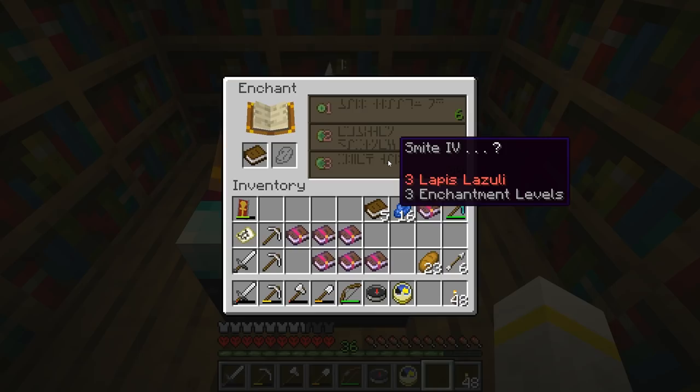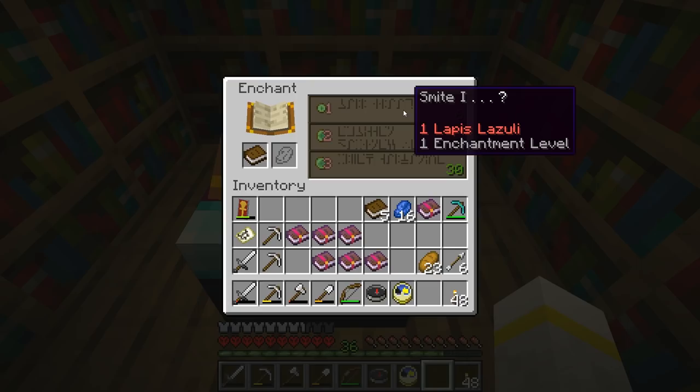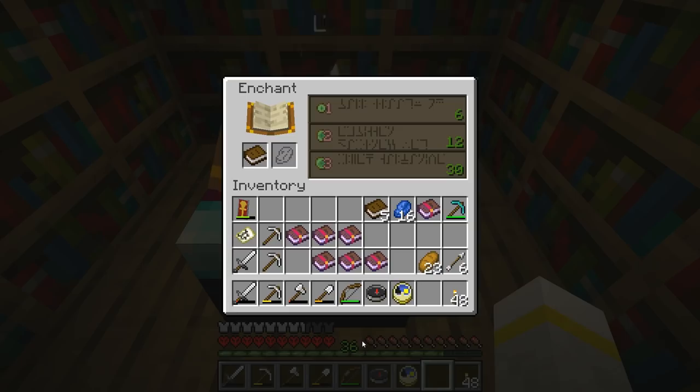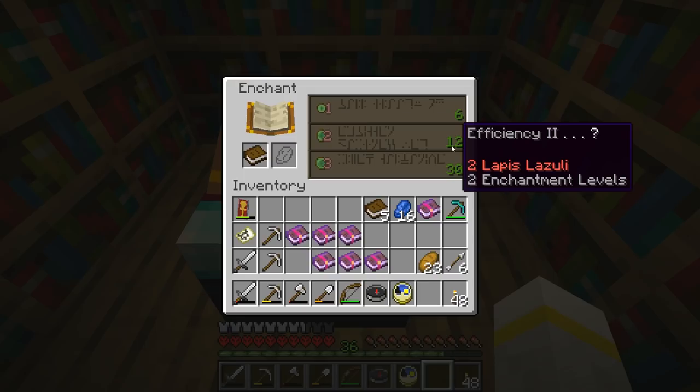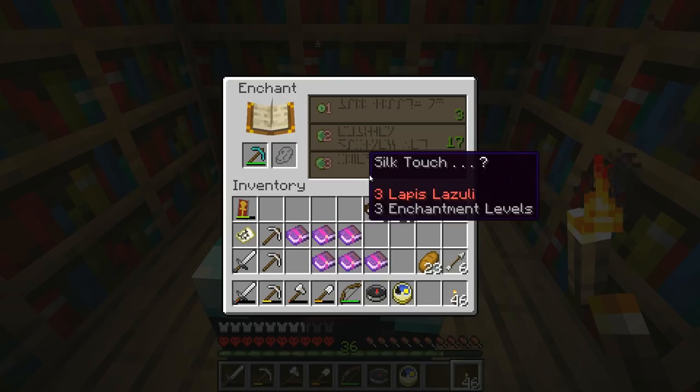If we were to put a book here, we get something different — Smite 4, Efficiency 2, and Smite 1. You see that there is a question mark there? That means it may not necessarily be the only thing that you get. The numbers here correspond to the minimum level of experience that you need to get this enchantment: 6, 12, and 30.